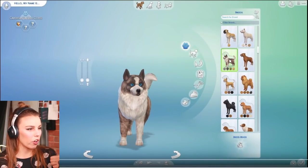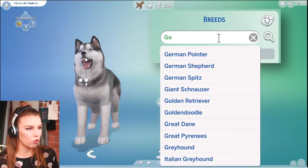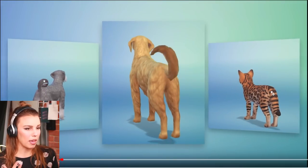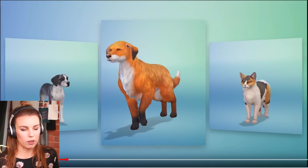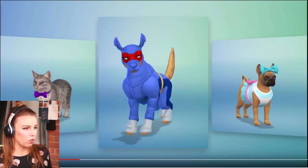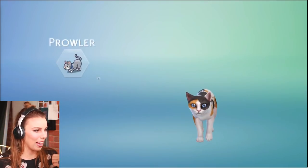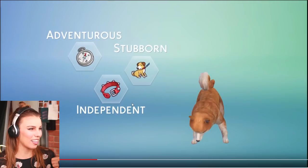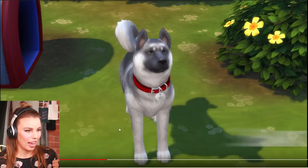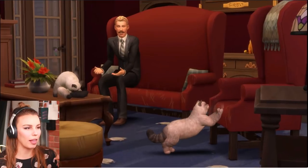And then we jump into Create a Pet. You can get any breed you want really, and if the breed you want isn't in there, you're likely going to be able to make a dog or cat look like the kind of breed that you want. Lots of different coats. You can change the muscle value — how cuddly or how thin the pet is. And then these are all the traits: adventurous, stubborn, independent — and that's obviously going to have some tailored animations to really make your pet traits come alive.